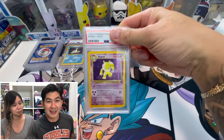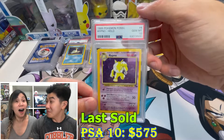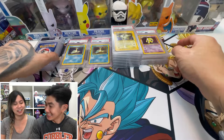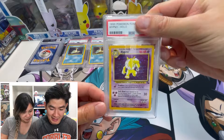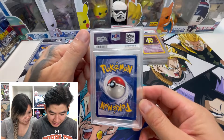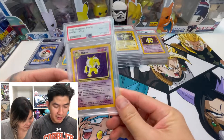A Fossil Hypno! Let's see — I'm guessing at least a nine, maybe a Gem Mint 10. It's a Gem Mint 10! This Fossil box is getting sick! Another Hypno — I'm guessing a 10. Oh, an eight. I don't understand how it got an eight — I might have to regrade this one.